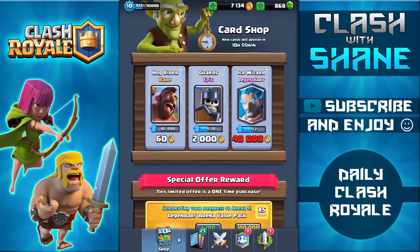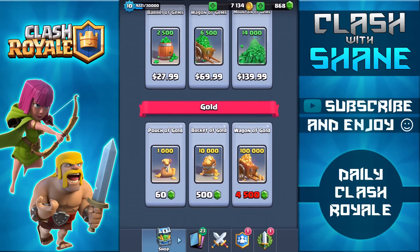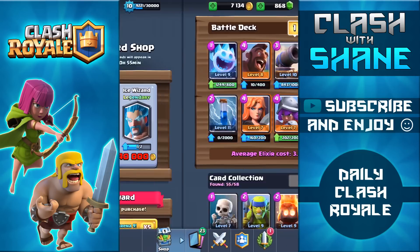Taking a look at the shop here, 100 gems only really buys you about 2,000 gold, so definitely getting some pretty insane value out of that 100 gem entry cost giving me 6,200 gold as well as 250 cards. Now we're going to start out by buying this legendary arena pack right here.